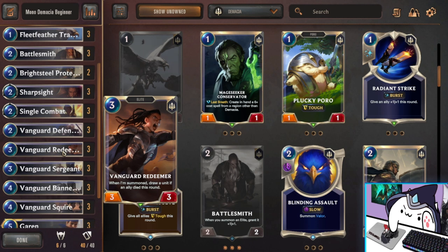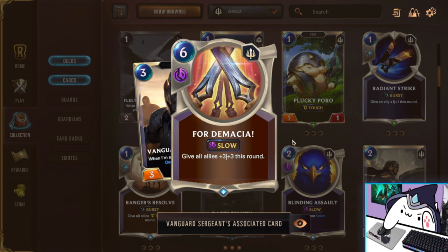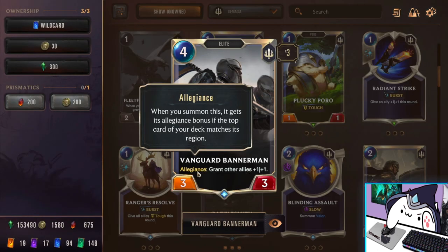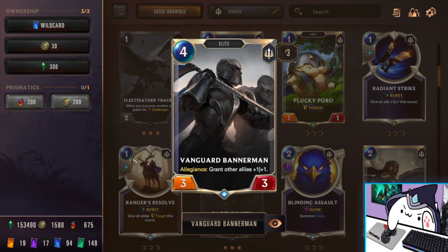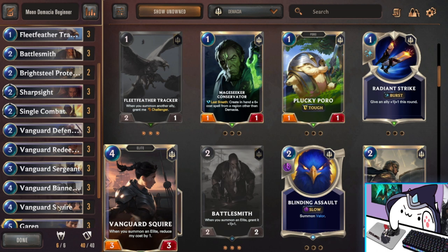Triple Vanguard Redeemer is an Elite, and you can also get a free draw from it if an ally died this turn — really good at recycling resources and keeping up board pressure. Vanguard Sergeant also has a great stat line; whenever he's summoned, you get a 4 Demacia spell in your hand, which is a one-turn big buff effect usually used for pushing big damage and lethal. Vanguard Bannermen is also really good since we're playing only Demacia — his Allegiance always procs since we run 40 Demacia cards, giving a nice buff to your other units. Vanguard Squire gets cheaper whenever you summon Elites, gets buffed from Battlesmith since it's an Elite itself, so there's a lot of synergy there.